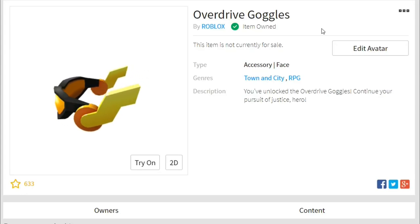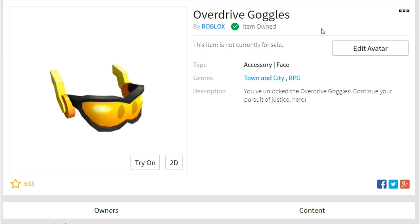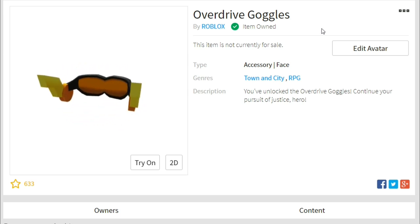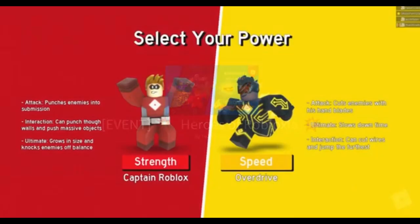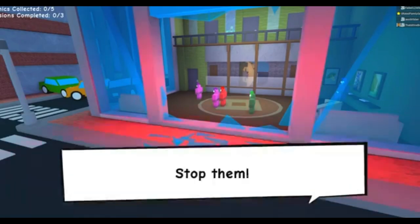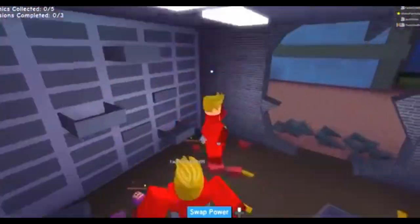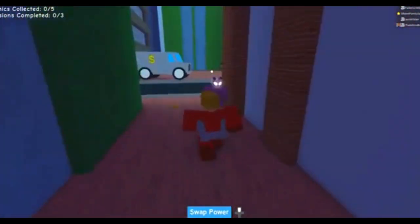What is up guys and welcome back to the G-rated family gaming channel. I want to show you how to get these overdrive goggles in Roblox as part of this new action event. It kind of popped out of nowhere — I wasn't really seeing it coming. So you go into Heroes of Robloxia and all you have to do to get this one is defeat three of the missions. We're going to show you the first three missions and it's totally sped up, like times 10.